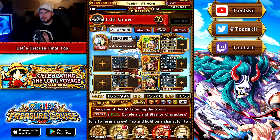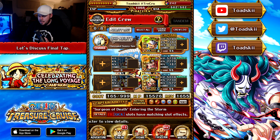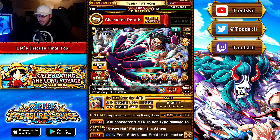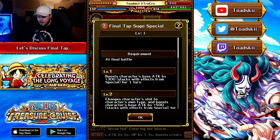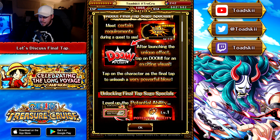So let's jump into the global side of things — the global characters that currently have the Final Tap mechanic. You only get access to Final Tap on the final stage of any quest; it has to be literally the final boss stage. There are certain requirements you may have to fulfill in order to get the Final Tap to activate. After launching the unique effect, you can tap for an exciting visual — it shows a new cutscene for the character, a nice animation, and they get a very unique ability that only that character gets access to.